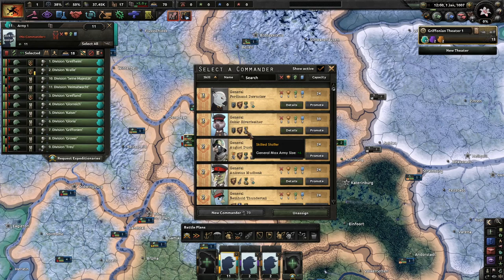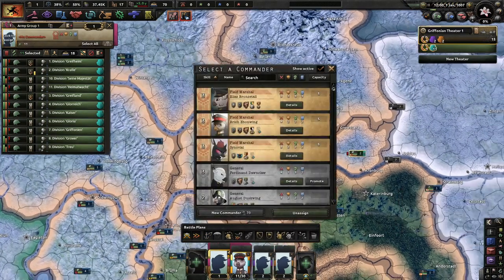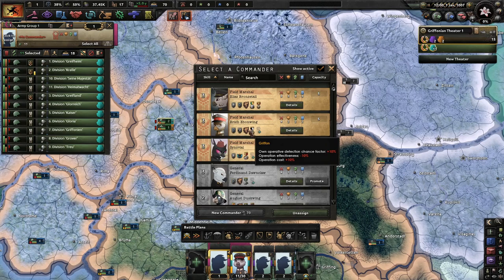Our regular army — I'm going to go with Oscar Silverfeather just because he's pretty good at attack. And we'll grab a Field Marshal, Elias Bronze Tail. Max Entrenchment, Max Entrenchment — I want people who can attack.